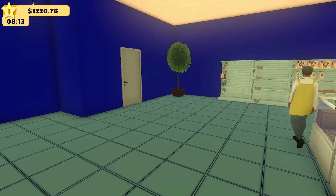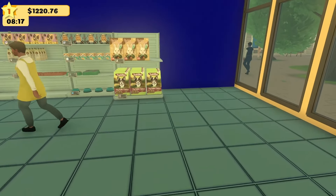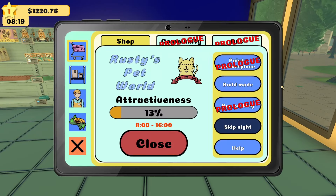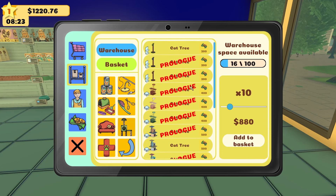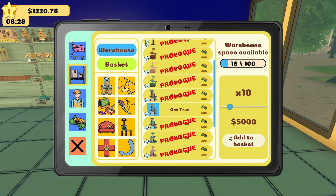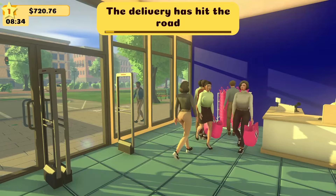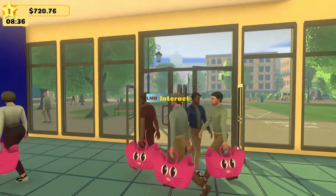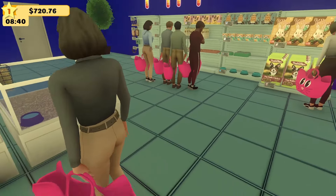I guess the more stuff you have in your store the more attractive it is. Oh, poor hamster — how you doing? Let's get you taken care of. For cats, they've got cat trees that apparently go on big shelves — or do they go on the floor? I'm going to try it. I'll get one cat tree — not ten, just one, add to the basket, and bring that in. I think this is going to go on the floor. All of a sudden here come all the customers!